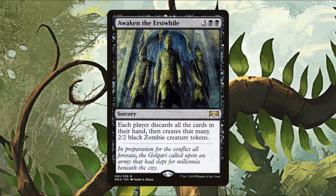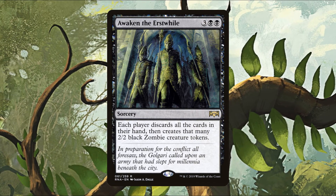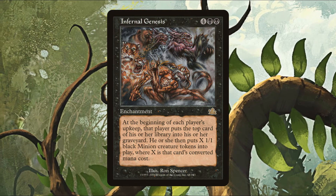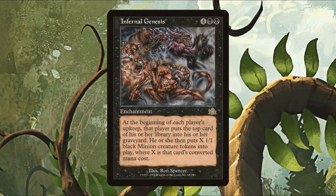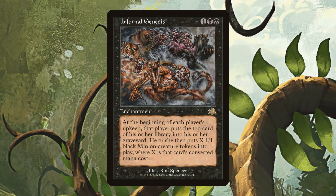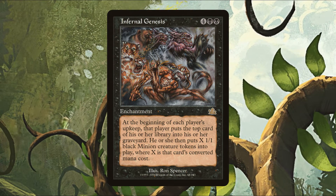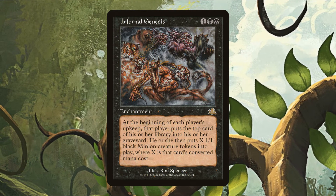Infernal Genesis is a six mana enchantment — at the beginning of each player's upkeep, that player mills a card, then creates X one one black minion creature tokens where X is the milled card's mana value. They might reveal a land and make zero tokens, reveal Swords to Plowshares and make one token, or reveal an Expropriate and make nine tokens. It's not super reliable, but it generates tokens for everyone every turn.